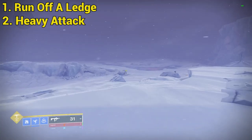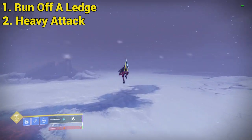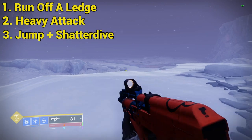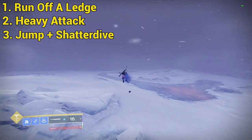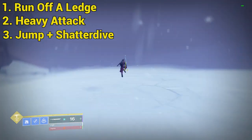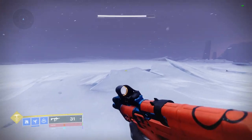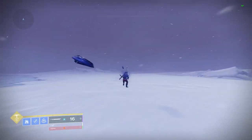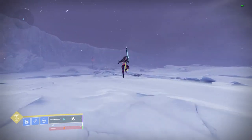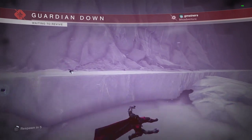Second, you will need to run up to the edge of the ledge or surface you have chosen. Before you reach the edge, you will need to pull out your sword and heavy attack off of it. Lastly, immediately after your heavy attack, jump and activate Shatter Dive at the same time to send your player flying at max speed. Timing your jumps will provide you with the most distance. If you are having trouble doing this, try heavy attacking, jumping, and Shatter Diving all at the same time. These need to be pressed within a few frames of each other, so you might just find it easier to mash them.